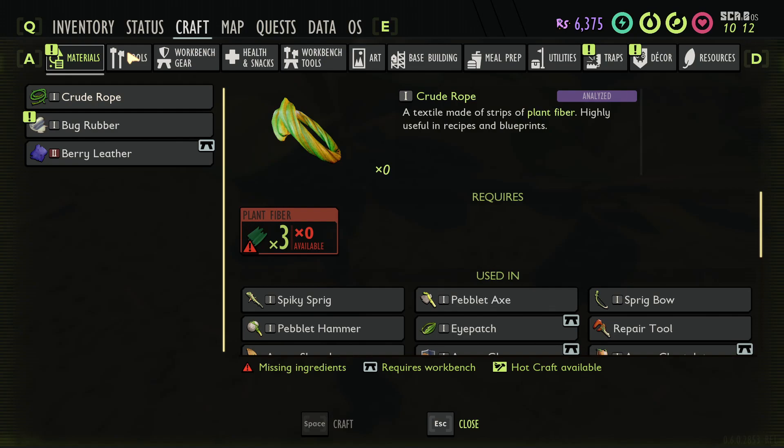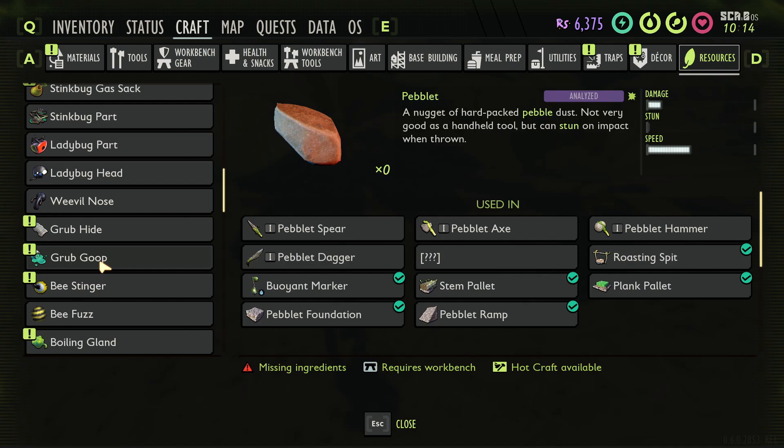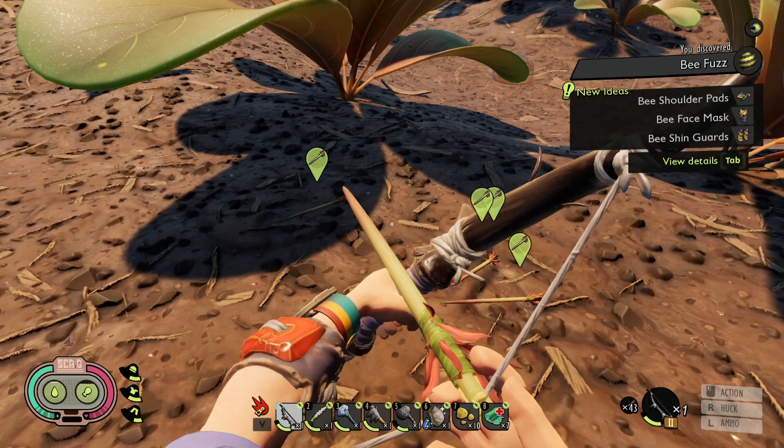Where did that bee fuzz go? Was it in resources? Bee fuzz, bee face mask, bee shin guards. I think if you inspect the rotten bee gear from the ant hill, it will actually also tell you these recipes — not 100% sure though. We can analyze some of this stuff. We did successfully kill a bee our first time!